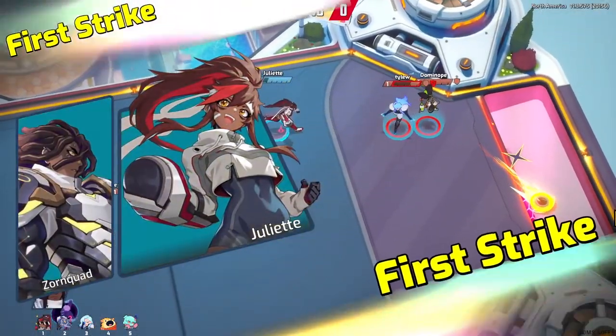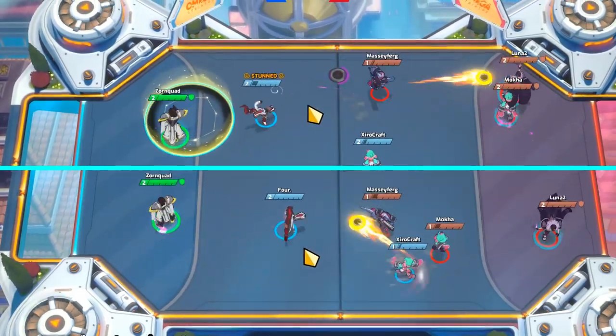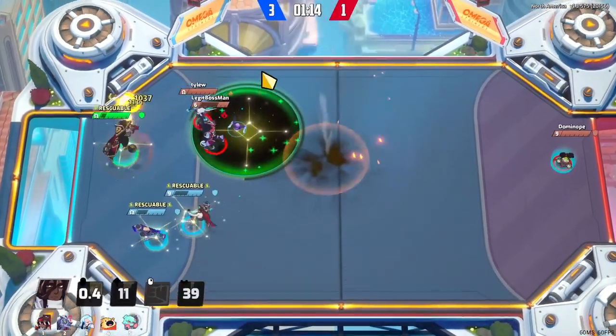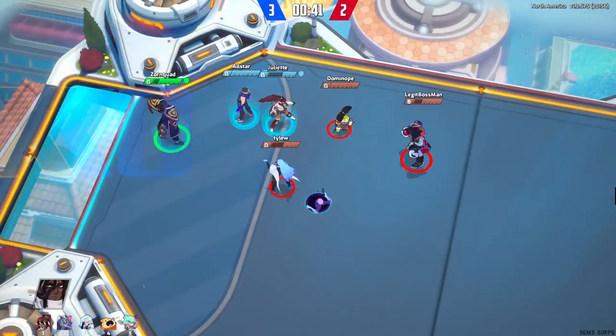Atlas is hands down the hardest goalie in my opinion because his entire kit is reliant on predictions. His primary and secondary ability have a decent amount of delay on them, and his special can be easily wasted if not timed correctly. We've all seen those goals scored on Atlas where he's using an ability when he could have just struck it, because they didn't play around the delay.